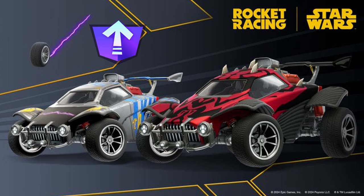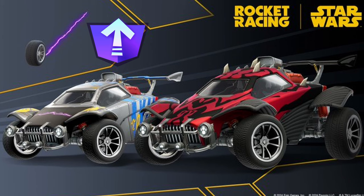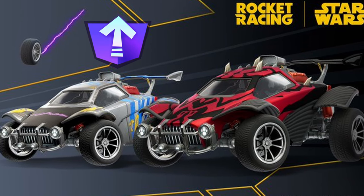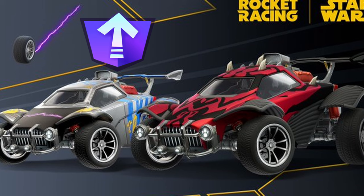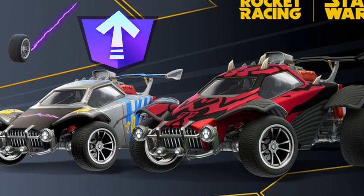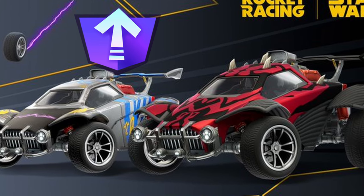Rocket Racing will also have two sets of Star Wars related quests. Completing 7 of these quests will earn you a Battle Pass level up, and completing 14 will earn you the Pod Racing inspired Energy Binders Trail. Completing 4 of the May 4th quests will earn you Anakin's Pod Racer decal, and completing 8 will earn you Darth Maul's decal.